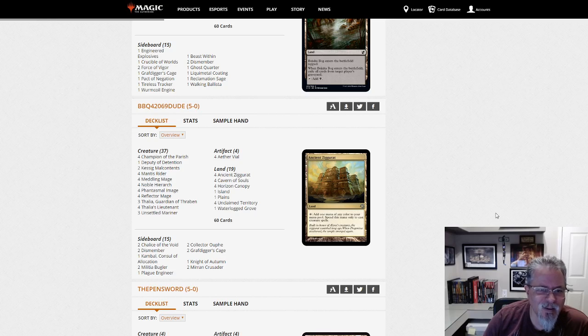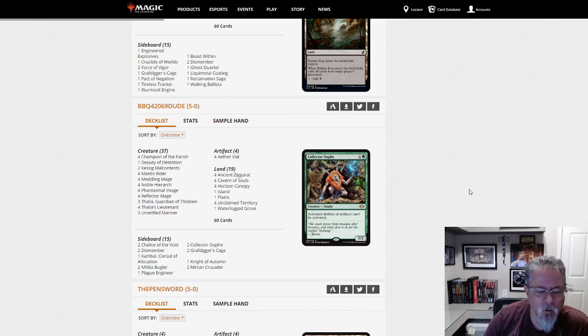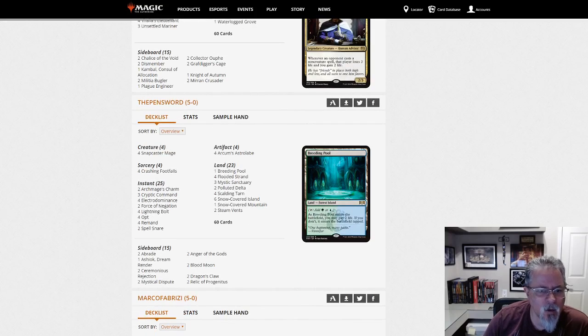BBQ 420 69 — with Humans. Anything interesting? Straightforward — Unsettled Mariner has started to be a thing more than Charming Prince. Watch for the Humans coming out of Ikoria — there are some interesting takes. I was discussing on Discord the General's Enforcer, which makes all legendary Humans indestructible. There's a possibility of an interesting Abzan or Esper Humans list with legendary Humans worth looking at.